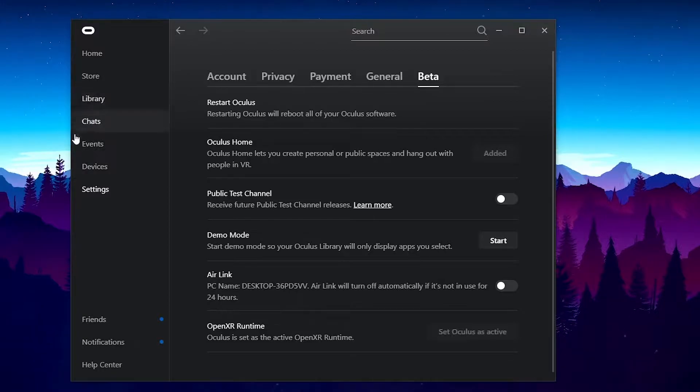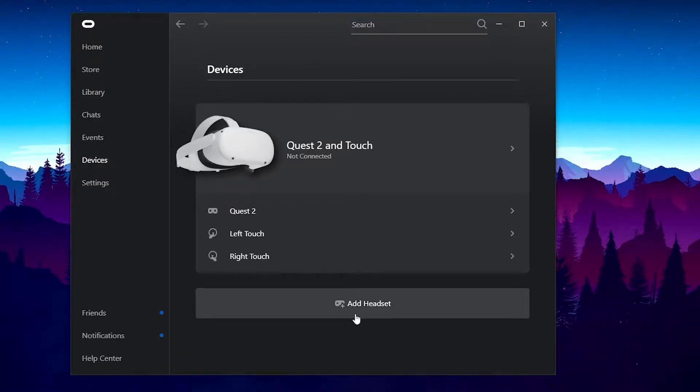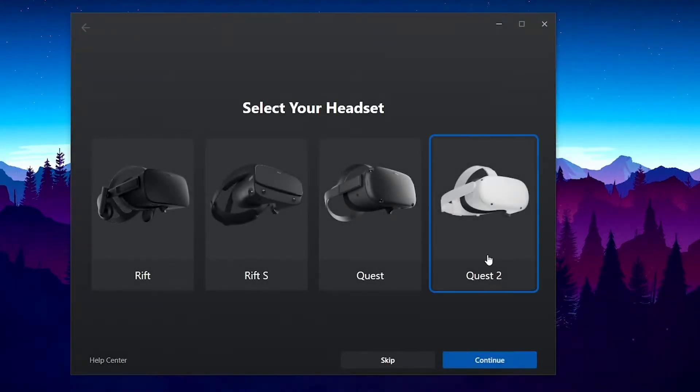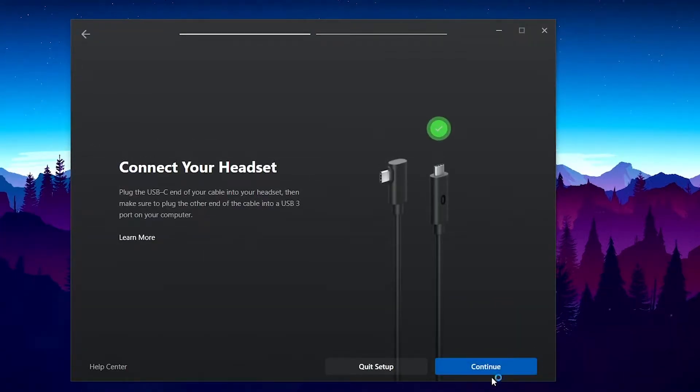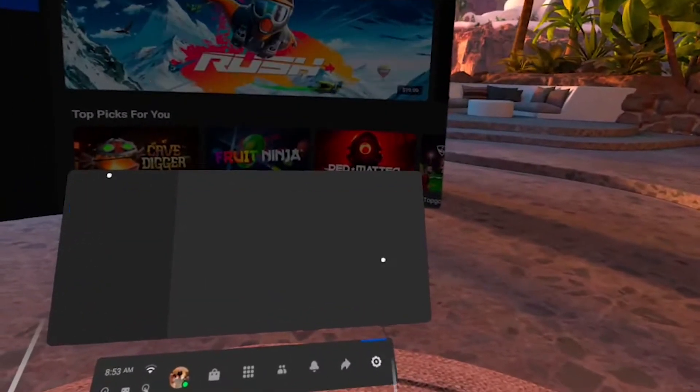For Oculus Link, go to your Oculus app, then Devices, Add Headset, select your headset, and plug your Quest 2 in. Once you see that little green checkmark, you're all good to go and it is connected. Inside your headset, you can just click Enable Air Link and you'll be all set.